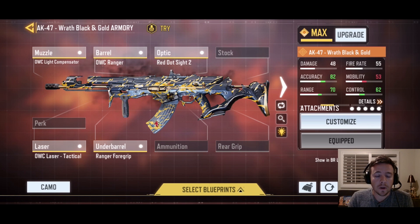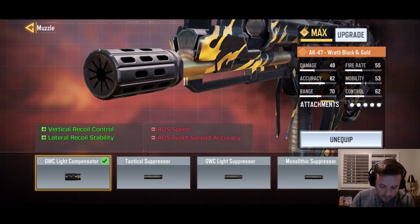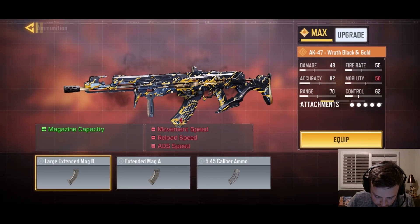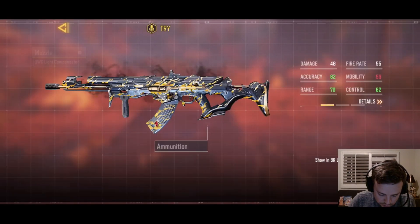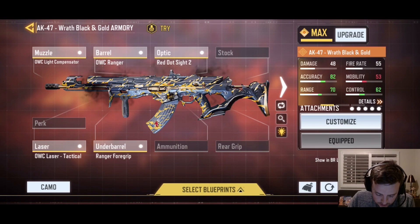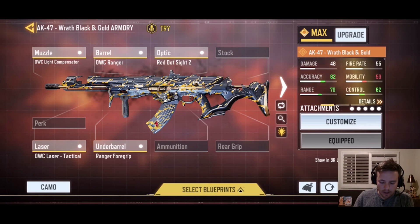So we have the muzzle here, which is the OWC Light Compensator — that's the first attachment. A lot of people use ammunition like a heavy mag, but it's kind of personal preference. It's nice to have the extra 10 to 20 bullets depending which mag you choose, but personally I don't use it.